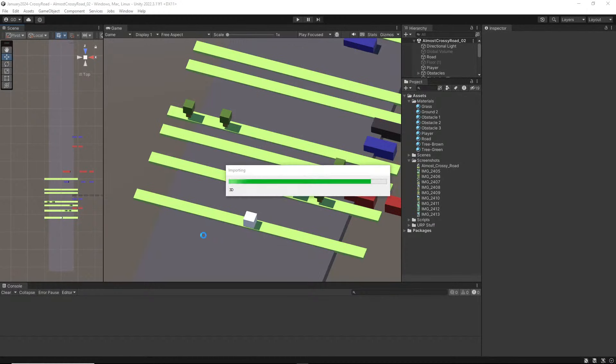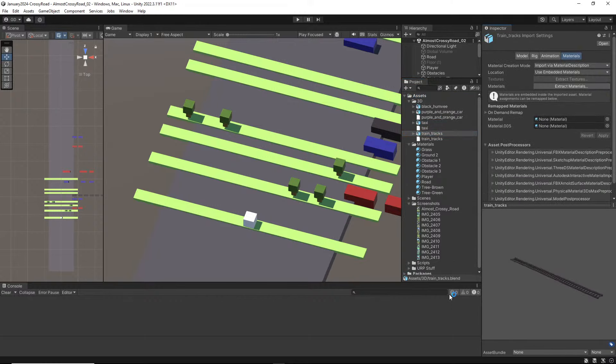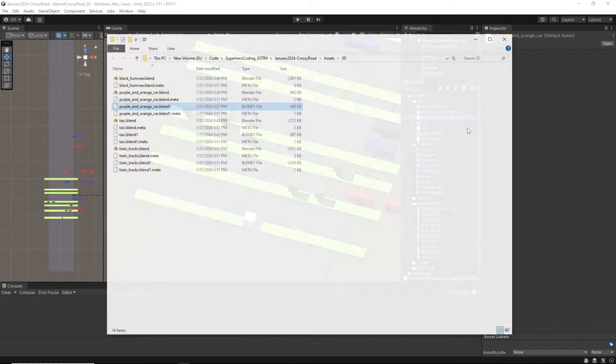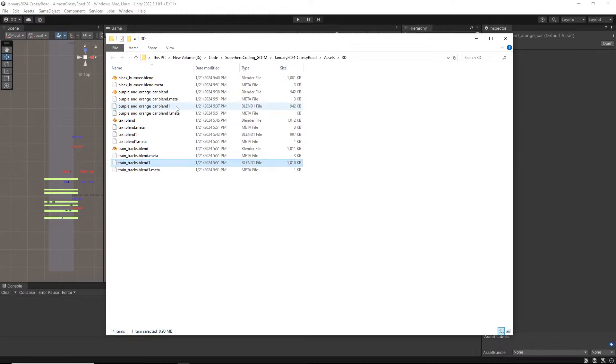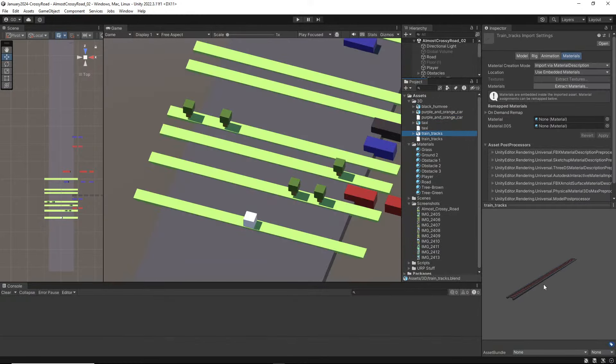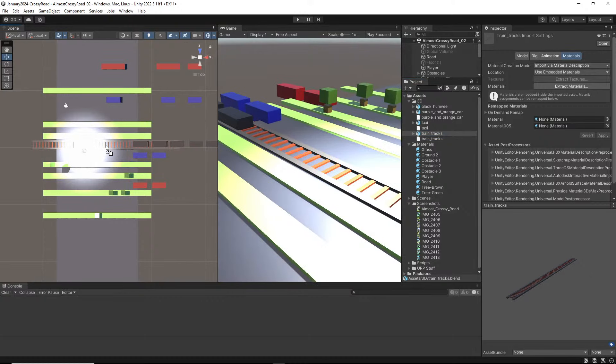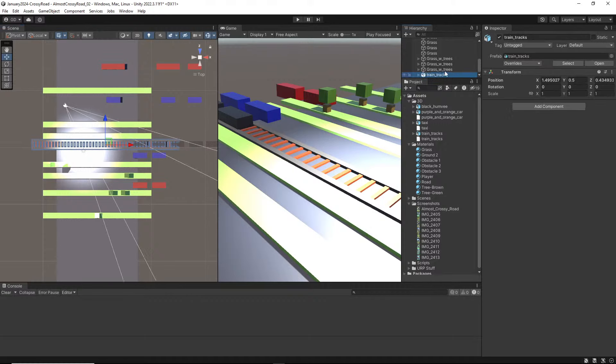Let's go back over to Unity. Give it a minute to load in. Even though we created a folder by right-clicking in the Blender save window, as long as you're in your assets folder everything's good to go. Look at that — train tracks, taxi, purple and orange car. The 'blend1' file is just a backup Blender set. Let's apply these to our train — first let's bring this in the scene and figure out how bad the scale is. Actually not terrible at all.